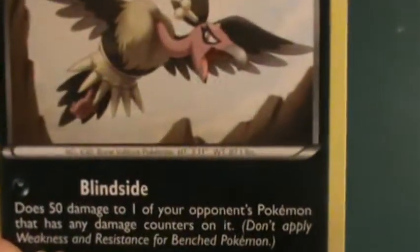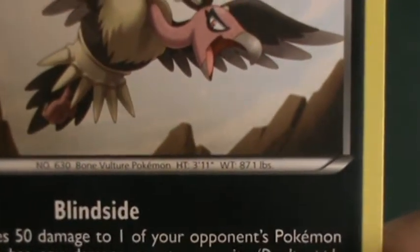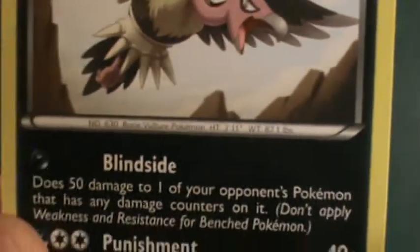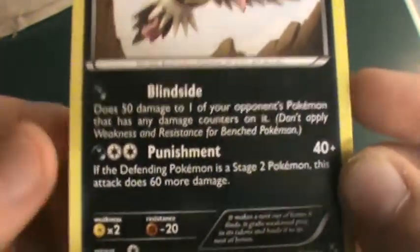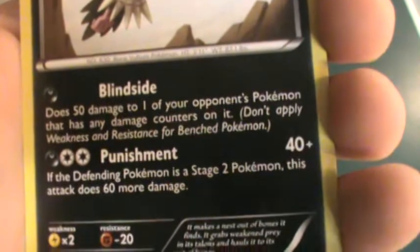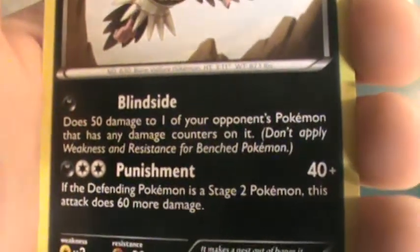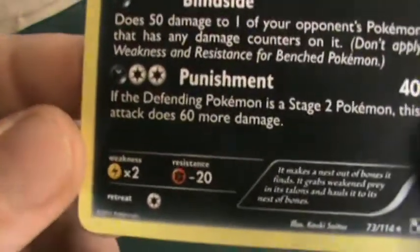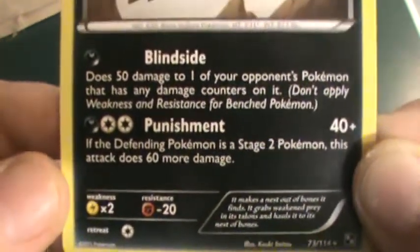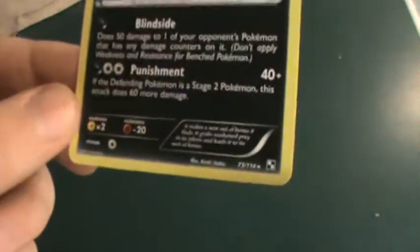Let's take a look at the stats. It is number 630, and its type — the Pokemon type — is a Bone Vulture Pokemon. Height is 3'11", and the weight is 87.1 pounds. The first attack is Blindside — that's a Dark-type too. It does 50 damage to one of your opponent's Pokemon that has any damage counters on it. In parentheses: don't apply weakness and resistance for benched Pokemon. The next one is called Punishment — that's 40 plus. If the defending Pokemon is a Stage 2 Pokemon, this attack does 60 more damage. Sorry guys, for not being able to read clearly — I'm reading it off the camera and the camera's a little bit shaky.